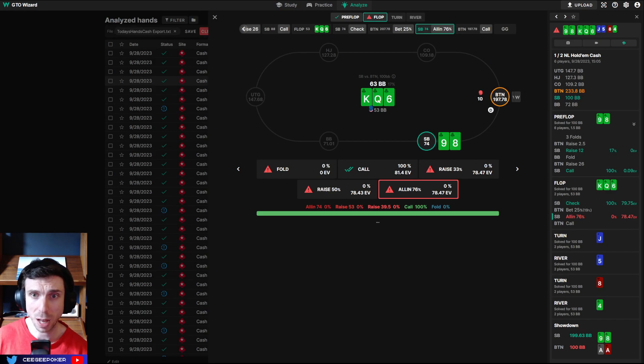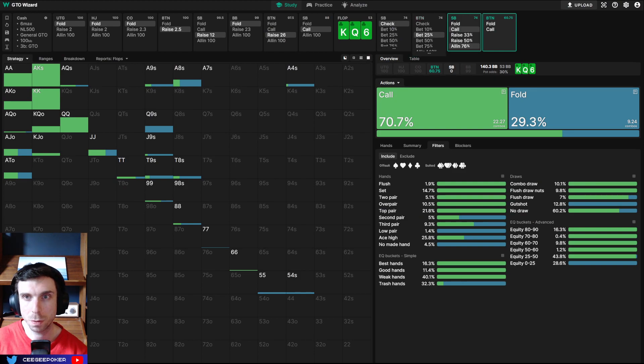It's also important to note that the flop is taking away some of villain's flush combos because button's four-betting range as a bluff is going to be hands like queen-nine suited. Maybe there's not that many four-flush hands taken away here other than ace-king suited. Ace-queen is not four-betting. Maybe it doesn't take away a lot of four-flushes here.